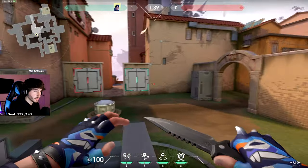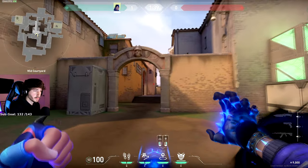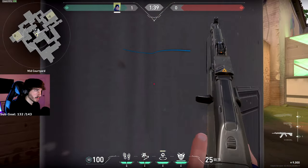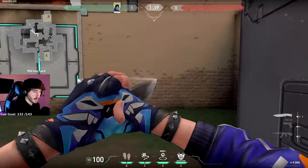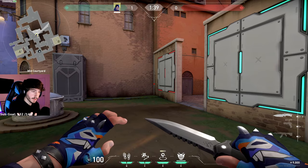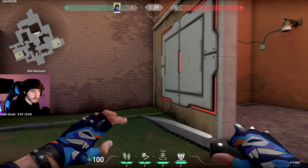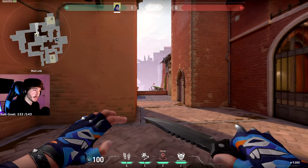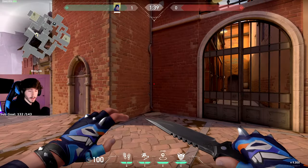Also, your teleporter is shootable. As you're throwing it out in some of these lineups, you need to defend it — whether with flashes, teammates' smokes, or shooting to distract while it travels. Just know that the teleporter is shootable. Think the distance is about a Cypher tripwire. Take that into consideration especially on defense, because it's going to be passing by a lot of people.